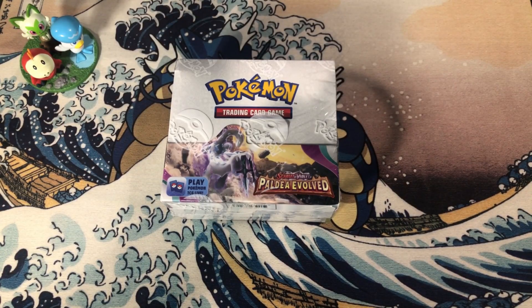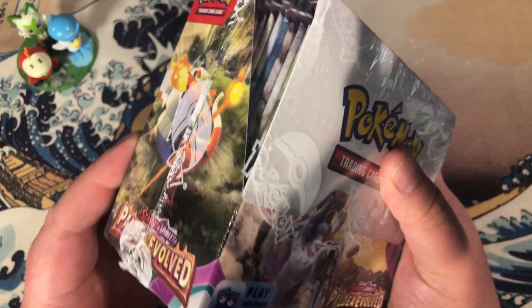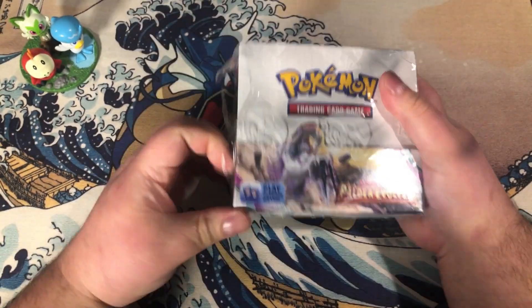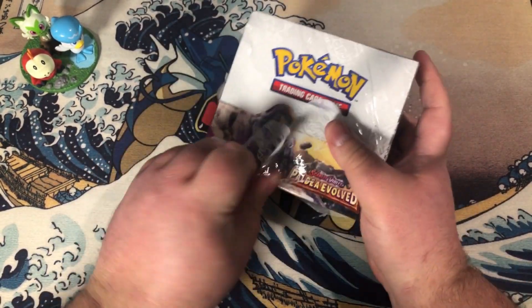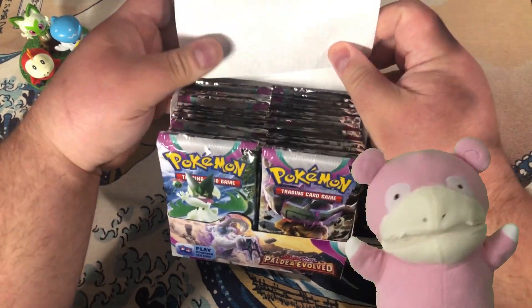I just got this booster box of Paldea Evolved from Amazon, and not only was it sold and shipped by Amazon, it arrived with part of the wrapper missing, a hole in the box, and a very suspicious seal. Now it's very unlikely that this booster box has been resealed, but we'll find out. Spoiler alert — it's not.